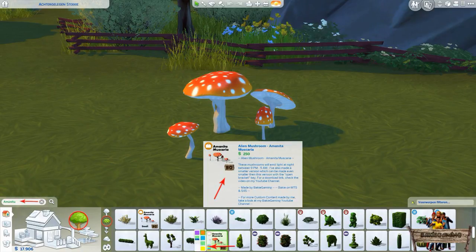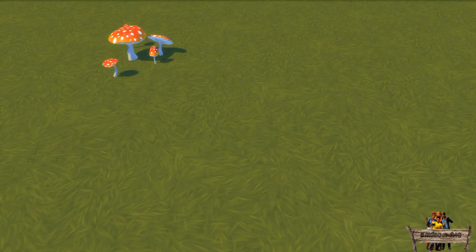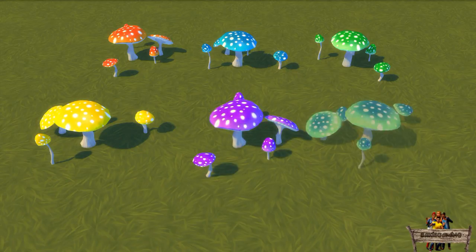When clicking on the color stripes you will have the option to choose between six recolors. The first one is how these mushrooms look in our own world. Then we have a blue, green, yellow, purple, and mixed-color version.